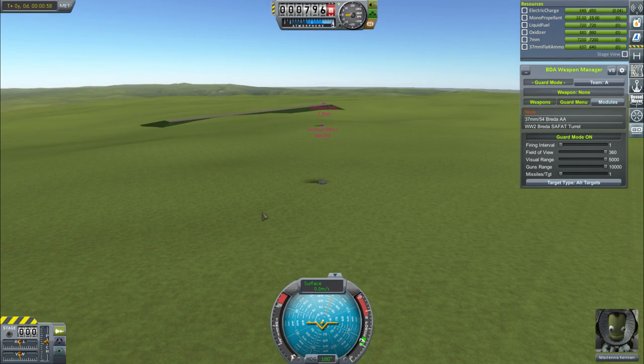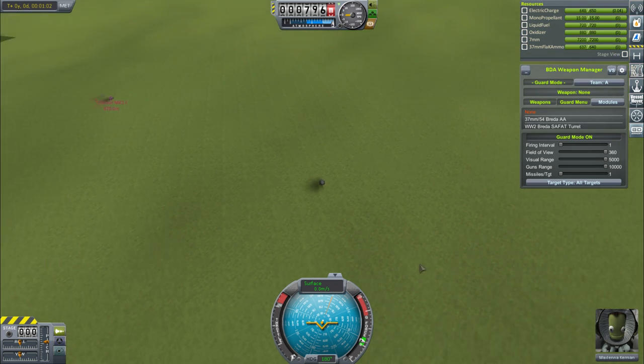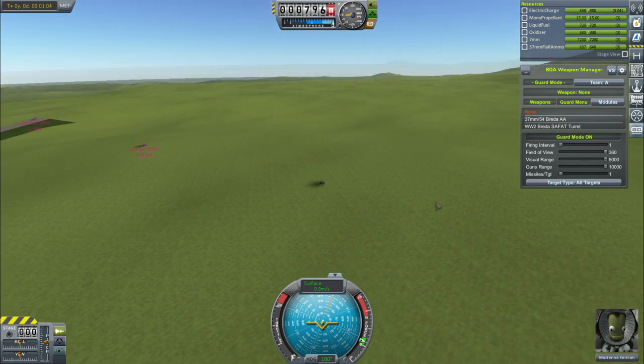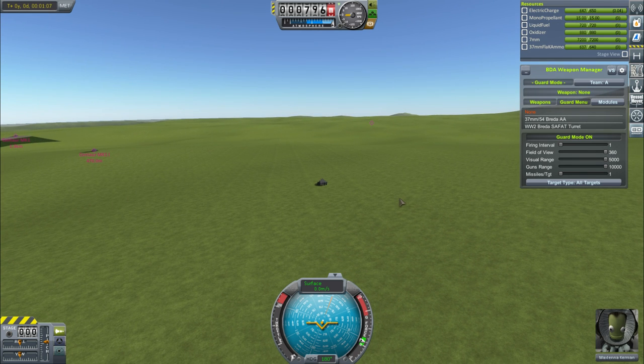They're sitting on a hill so that they can shoot down, making it harder for the Crowlands to hide behind ridges and hills. The other tank with the 3-inch gun is sitting on the runway, also high up, and can shoot light tanks at long range and destroy them before they ever get anywhere close. Hopefully this will be an effective strategy, even though we are outnumbered.